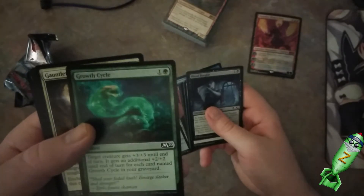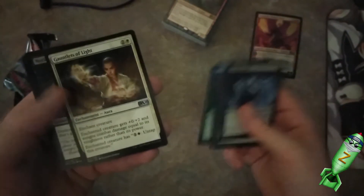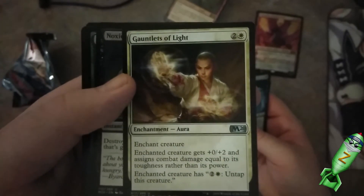Plus three and plus two for each card named on this on the field, or in my graveyard. Gauntlets of Light — this guy just looks like a warrior. This guy would destroy a vampire in one punch.